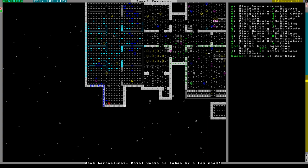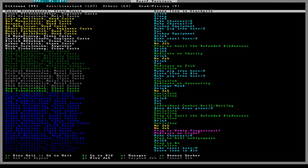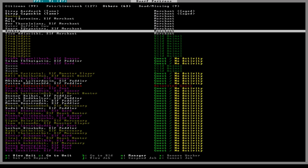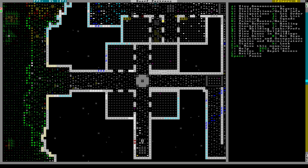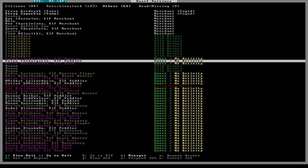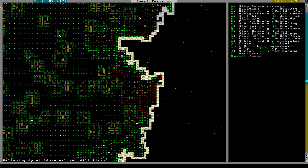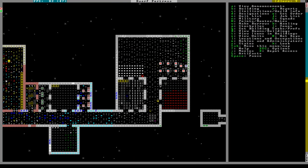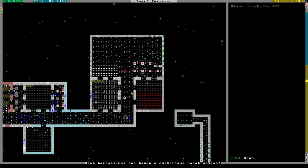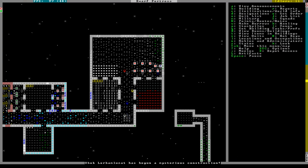A fey mood happened while I wasn't looking. You're going to stop me making my armor though, so that's great. The elves made it. The hill titan is just standing there - whatever. He's probably going to take some steel. Yes - he took steel and he's making something.